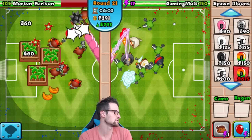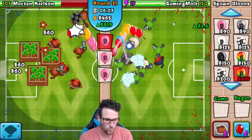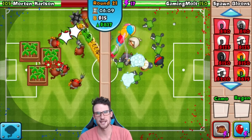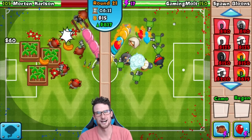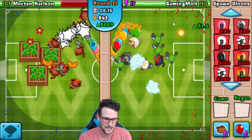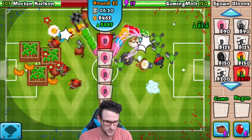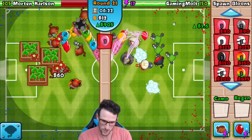The time this strategy works best is when you're on a map with water and you can use Subs, because Subs are by far one of the best towers in the game. If you can build them up to 0-3 or 0-2 on the right side with Triple Darts, it is going to absolutely dominate for you.